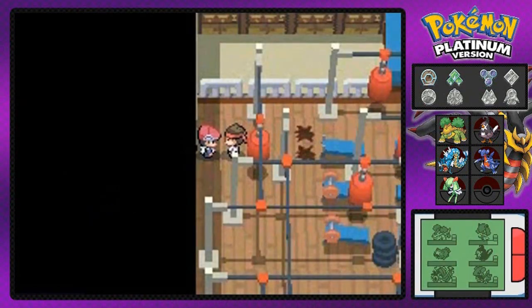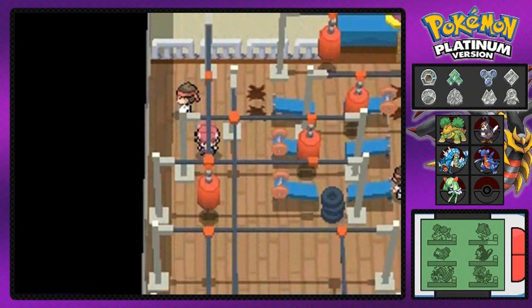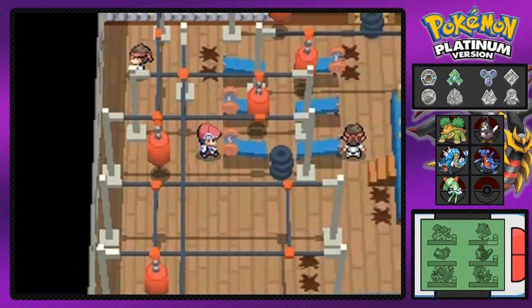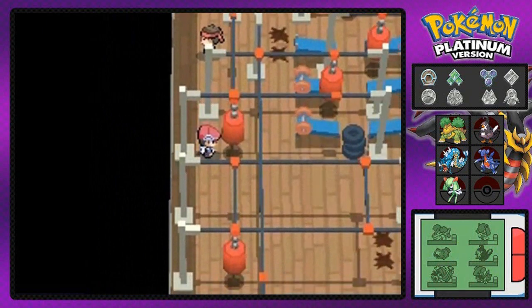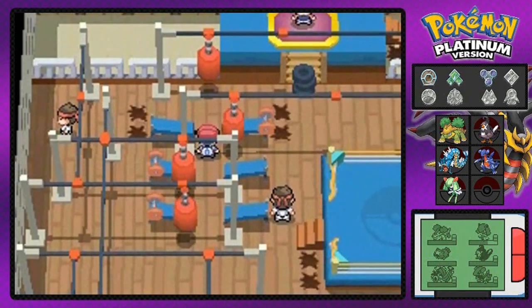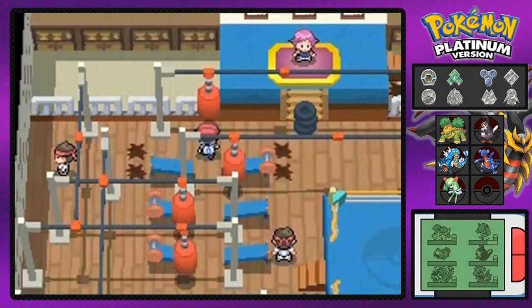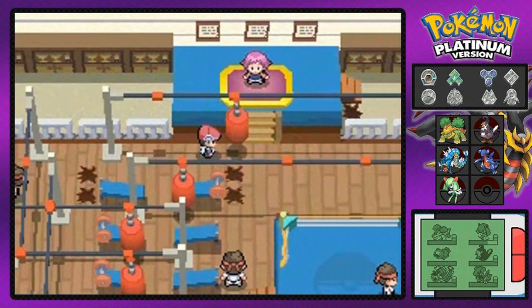We're getting closer to some awesome new moves. Let's push this punching bag — this will enable us to get to the last part where Maylene will be waiting. Let's press this guy right here — everything's open now. We just need to push that one last punching bag. The Smackdown Show is about to start right now.